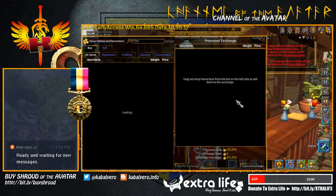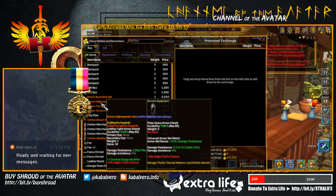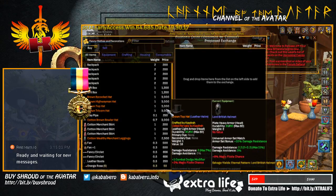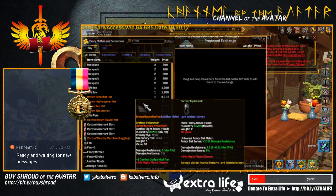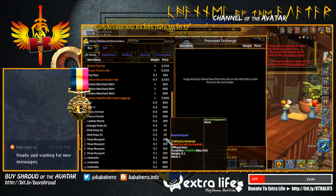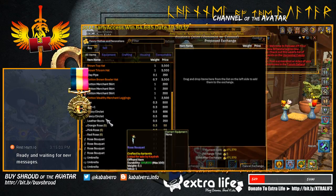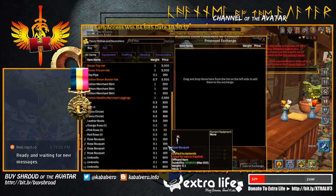Next we have Fancy Clothes and Decorations. We have backpack, gift box, some brown bicocket hat, some hats — only 3k — clay pipe, skirt, cotton merchant skirt, fan, roses, bouquet, and umbrella.